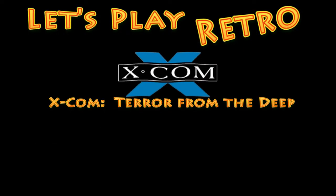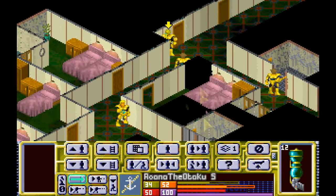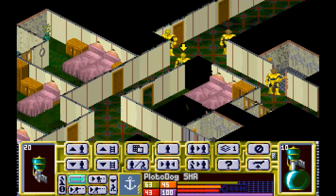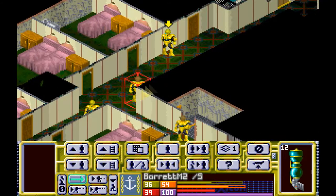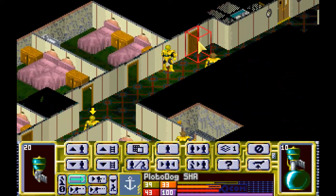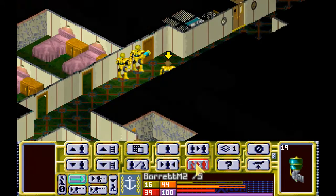This is the 60th episode of Let's Play Retro X-COM: Terror from the Deep. In the last episode we were on an idyllic cruise, cleaning out alien scumbags from a cruise ship. We're on the second stage of the mission, having just left the initial receiving area in the cargo bay at the front of the ship, beginning to clear the rest. We've killed a few calcinites, a few aquatoids, trying to be safe yet efficient.